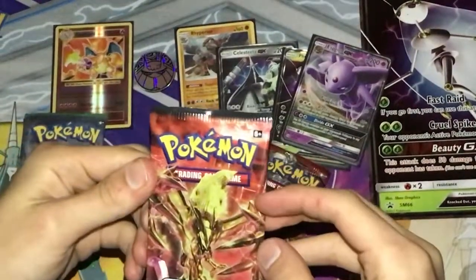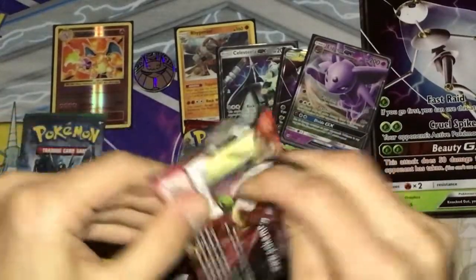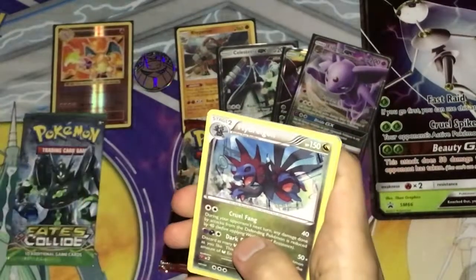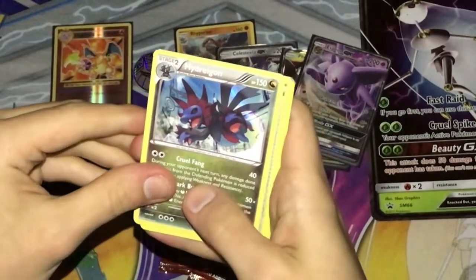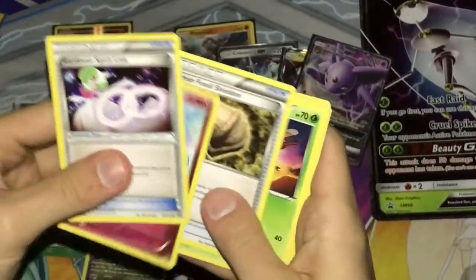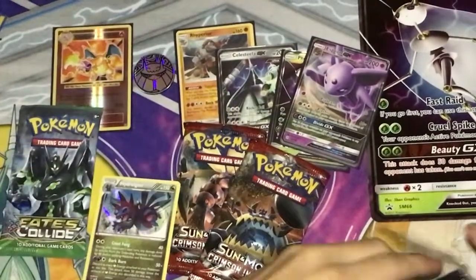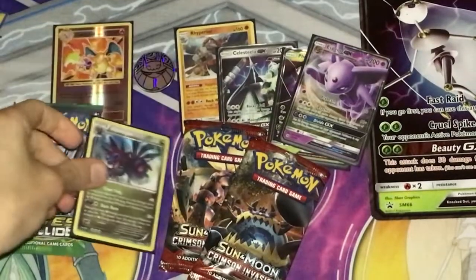Steam Siege — let's see if we have luck with this pack. We got a Hydreigon, wow, that's a nice Pokémon too. Got to sleeve that one up — I guess that's the rare. I'm going to try to sleeve up all the holos that I get.